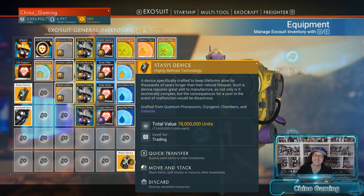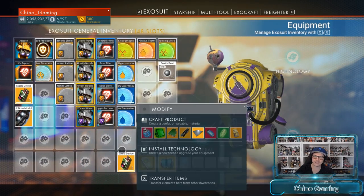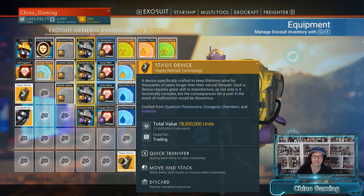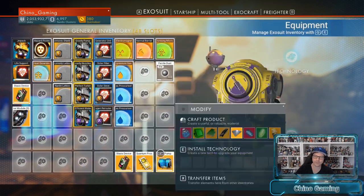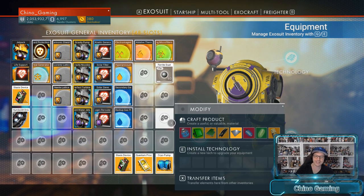What we're actually going to do is duplicate this item — a stasis device. The stasis device requires the quantum processor to already be pre-built to put into the stasis device blueprint. As you can see, it requires the quantum processor, cryogenic chambers, and iridescite — some pretty rare materials to craft one of these. I've got a stack of five here and I'll show you how to duplicate any of these items to make a lot of money. It doesn't matter which one you go for; anything with the highest value — if you're here to make units, this is the way to do it.